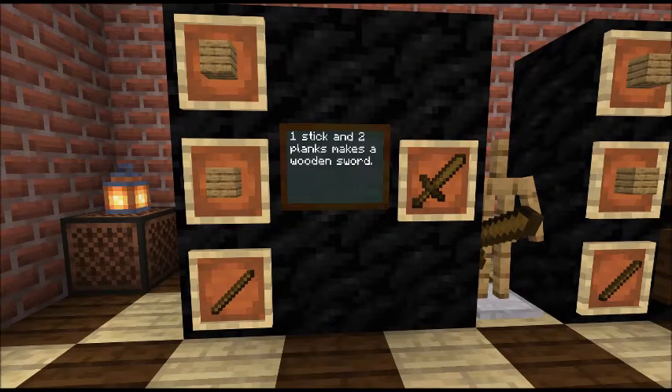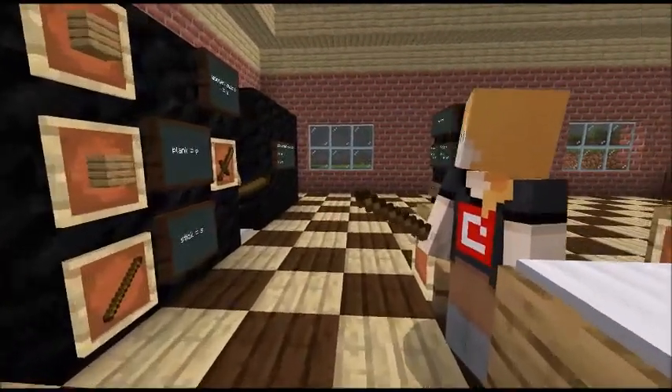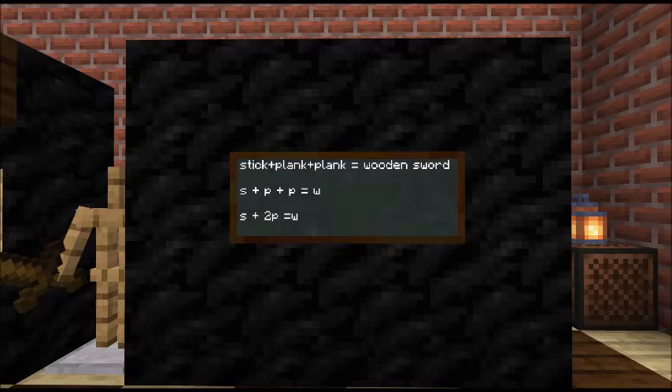Those of you who play Minecraft will know that if I do one stick and two planks, I can make a wooden sword. And as Freya pointed out to me, that's not how you lay it out in the crafting table, but that doesn't matter for today's lesson. We know that one stick and two planks makes a wooden sword. Now in maths, we're lazy. In English they tell you to do long sentences with extra vocabulary and connectives and all that. Maths? No. We can't be bothered with that.